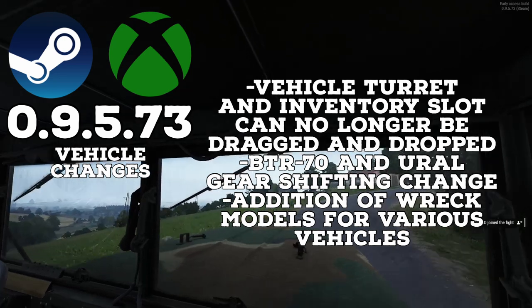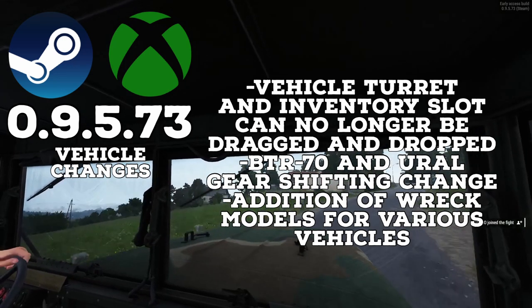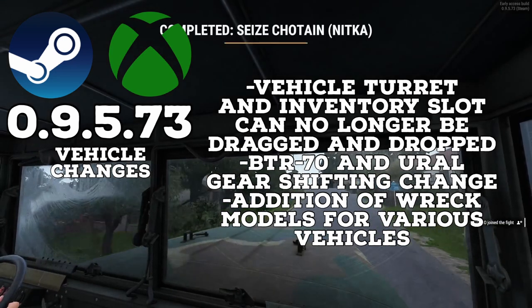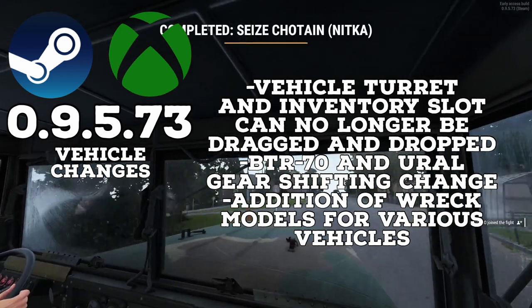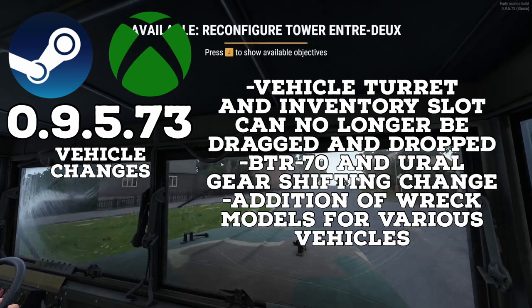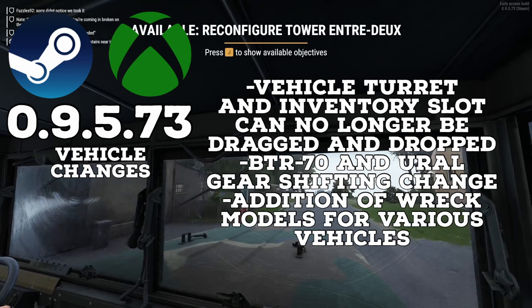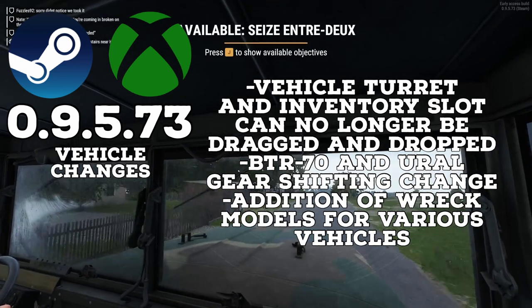Next we have vehicle changes. Vehicle turret and vehicle inventory slots can no longer be dragged and dropped, and they pushed a fix to the damage state of vehicles. The BTR-70 and Euro gear shifting has been changed slightly. They also added a wreck model for various vehicles, as well as static models of those various wrecked vehicles around the map.